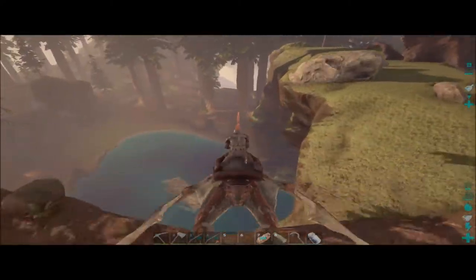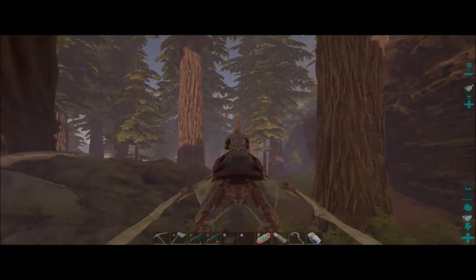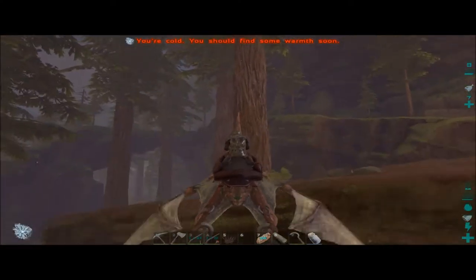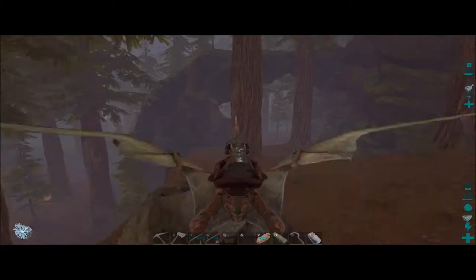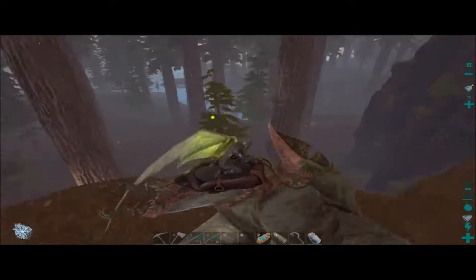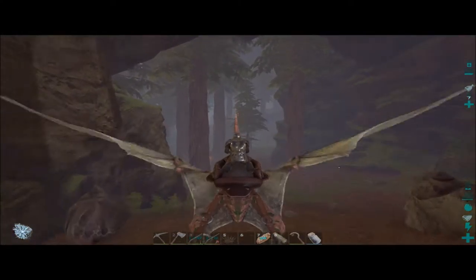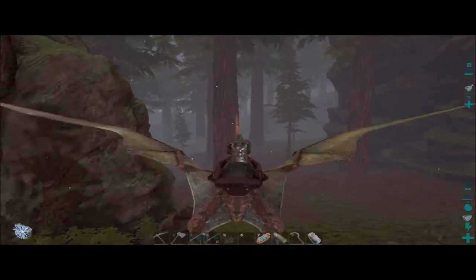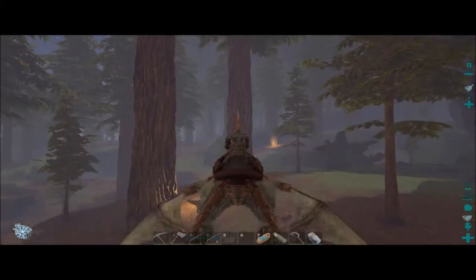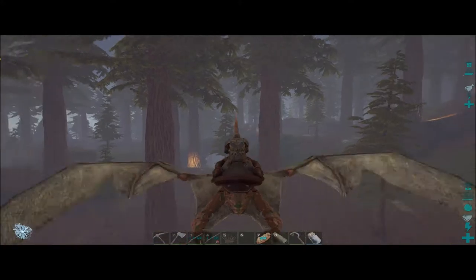Of course you have all these little pond-type things and you can fly under these things, and of course the fallen tree bridges. I know there is a cave-type thing you can fly into. One thing I noticed - it looked like every single tree that you can't cut down has this glowing light at the bottom of it. I don't know if they added that to get more light in here because it is super dark.